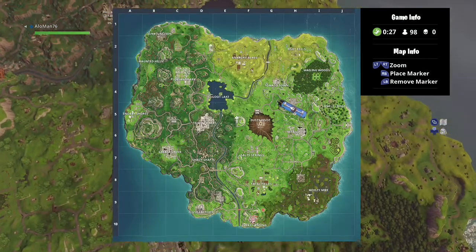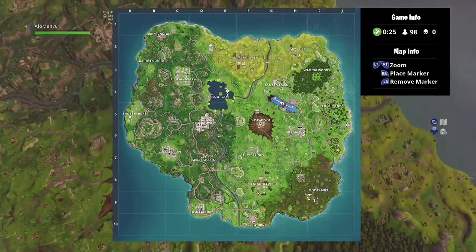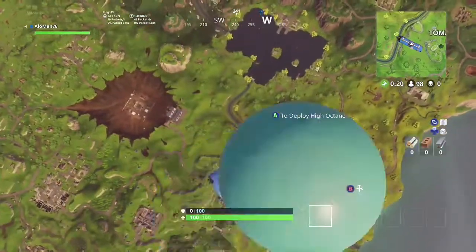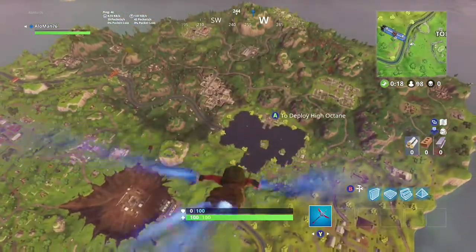Today we're looking at Tomato Town secret map, and it's located right here in Loot Lake on this boat. So let's hop on out and get right to it.